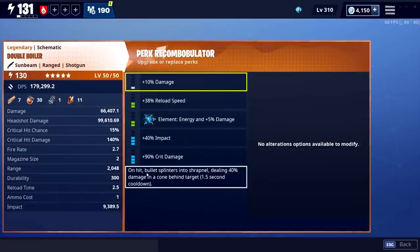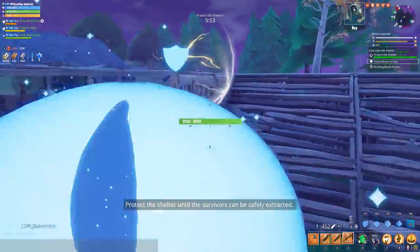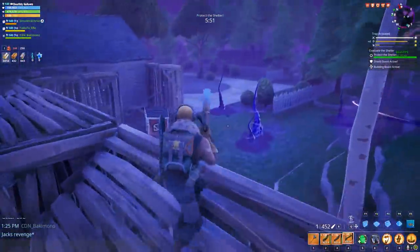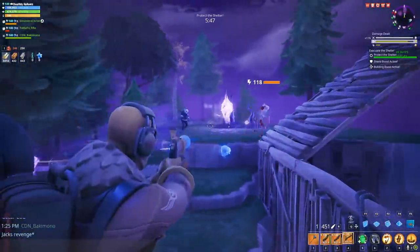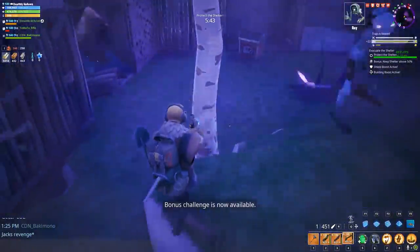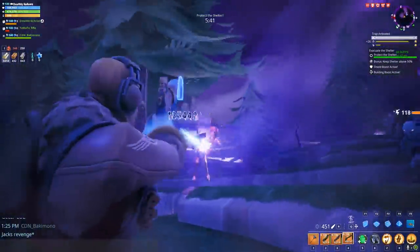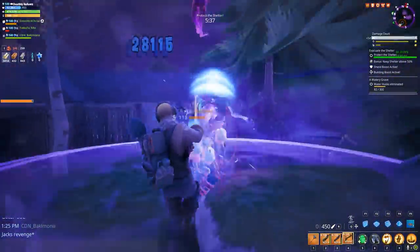The sixth perk: on hit, bullet splinters into shrapnel dealing 40 damage in a cone. That's actually very good for a weapon like this since it has such a tight spread — you kind of need a little more AoE damage. I keep comparing it to a shotgun version of the Old Betsy. The Squire's radius and iffy hit detection make it a little worse.